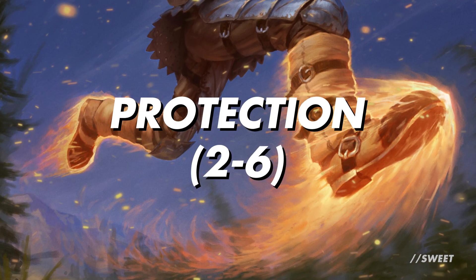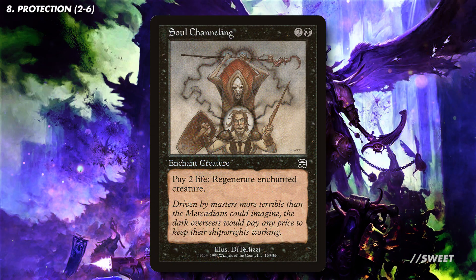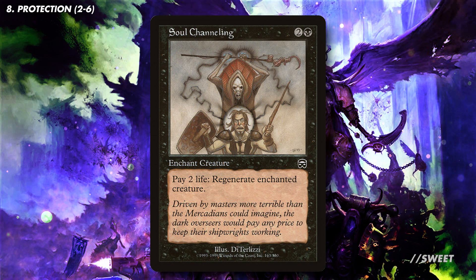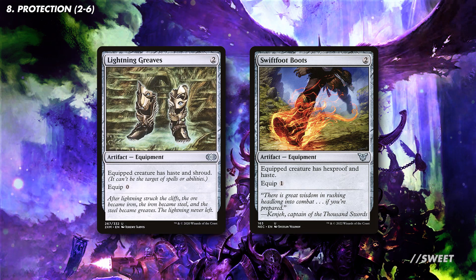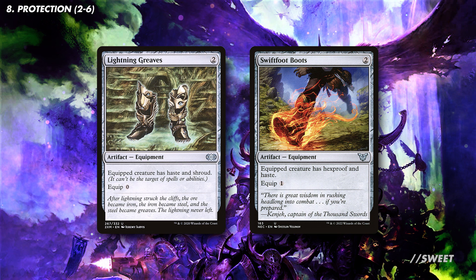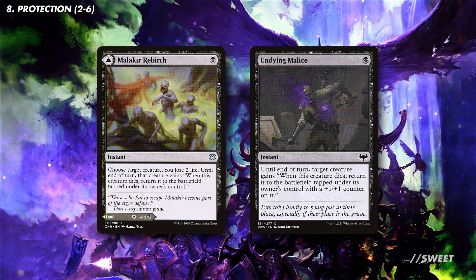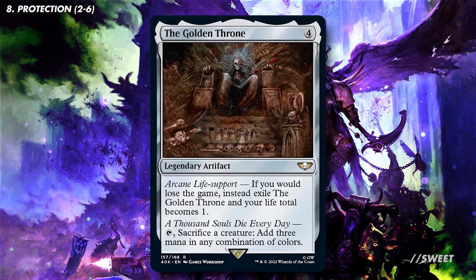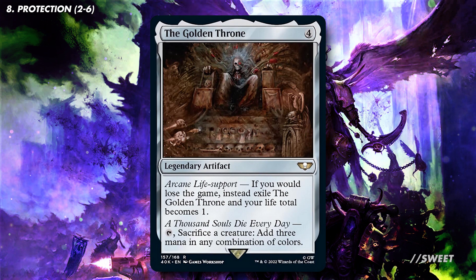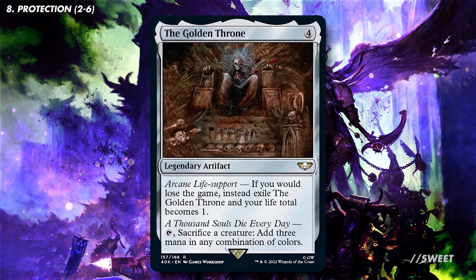Moving over to some protection now. We will need a fair bit of it in this deck to keep our commander around — we really don't want to be paying all that life only for it to be removed before we get the legion assembled. First up is Soul Channeling, which is great for this deck as not only does it give Mortarion the ability to regenerate as any Daemon Prince of Nurgle should, it's also another way to bring down our life total as much as we want. Then we have the always solid Lightning Greaves and Swiftfoot Boots. After those we have effects like Malakir Rebirth and Undying Malice, which are instants that let us bring Mortarion back to the battlefield if it's ever removed. And then there's the Golden Throne — this is protection for us, as a failsafe in case we get a bit too greedy, and the fact it lets us sacrifice Astartes to make some mana is nice as well.